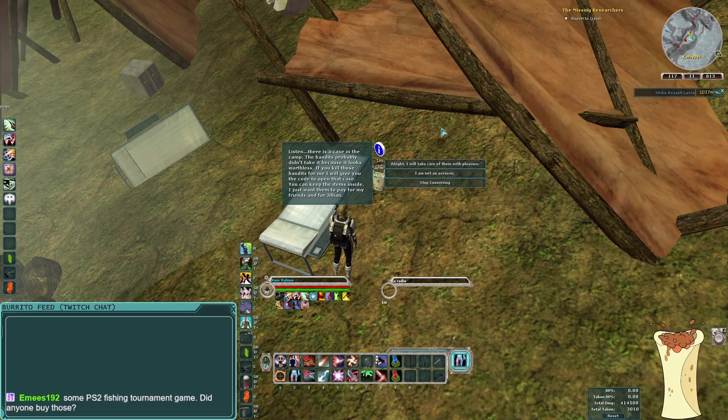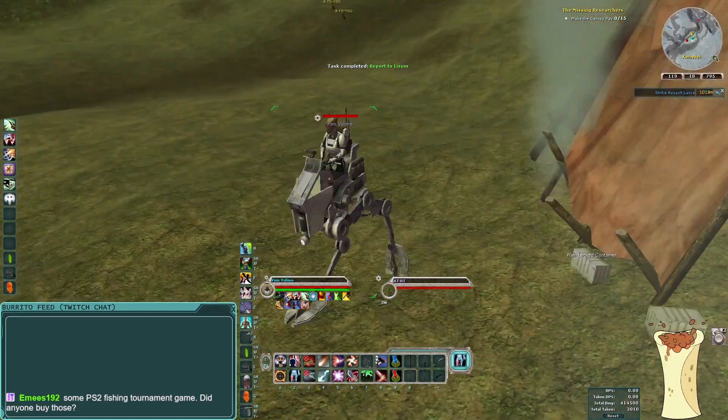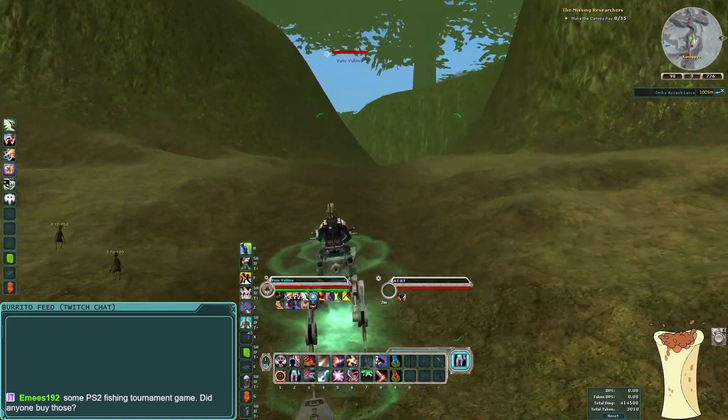There's a case in the camp the bandits probably didn't take because it looks worthless. If you kill the bandits, open the code — yeah sure, that'll do. With pleasure. So now we can go kill them because this seems in character — she would totally kill for money considering all the murder she's done so far in this adventure.